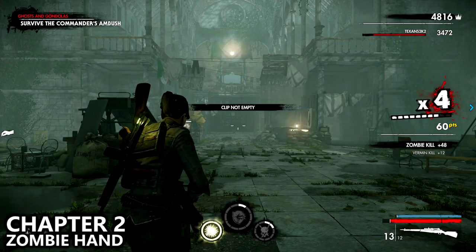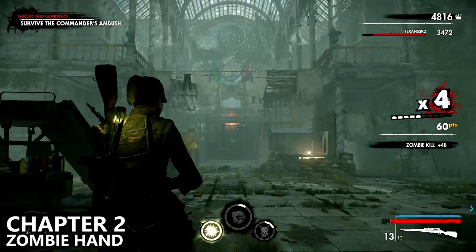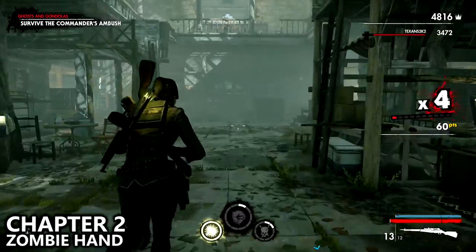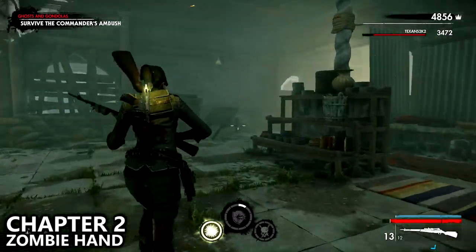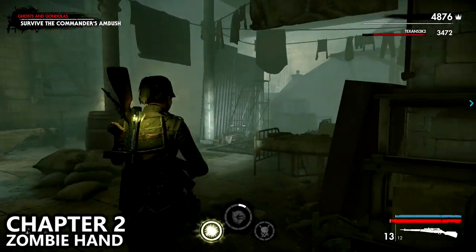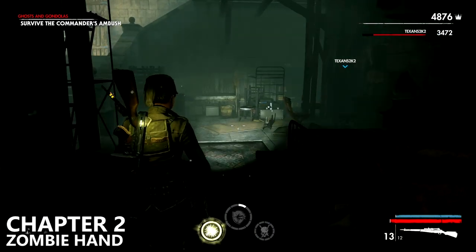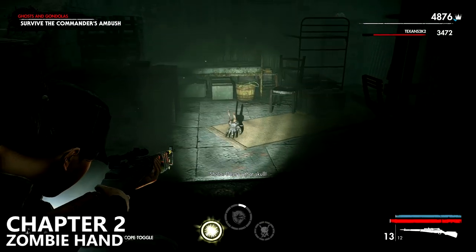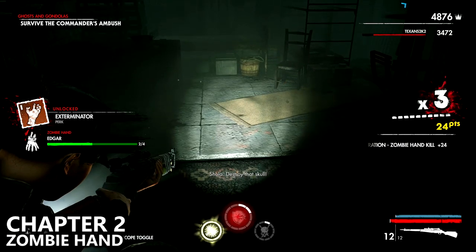You'll then come to a long area where a new enemy type is introduced which is able to spawn enemies at you. Go forward and then go to the right hand side and underneath the stairs. You can find the zombie hand kind of running around — it's very dark here but you should be able to locate and take him out. This is Edgar.